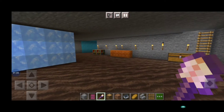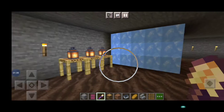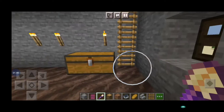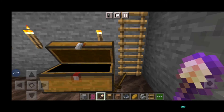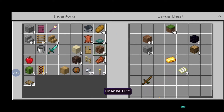This is the first floor. Here you can see I put torches here also, and here is the lantern and the scaffolding which I made like a type of table. Here is the chest, so I have stored some things here.